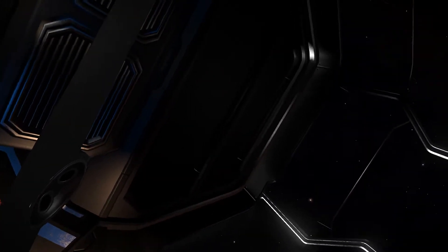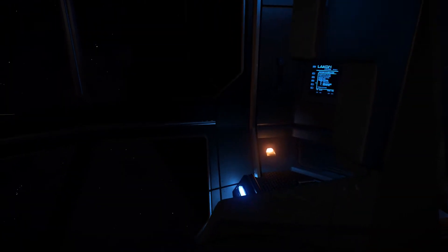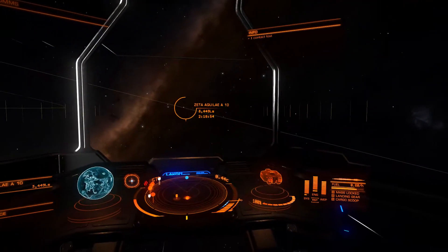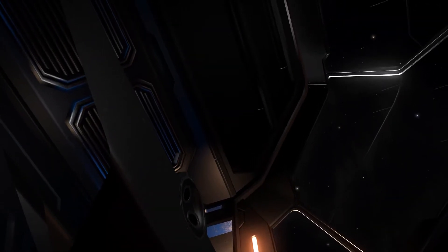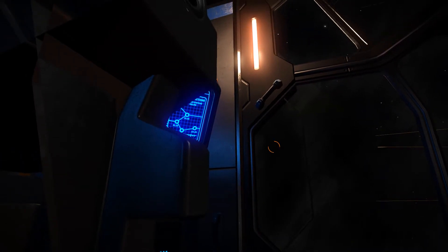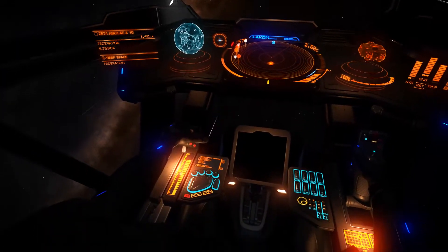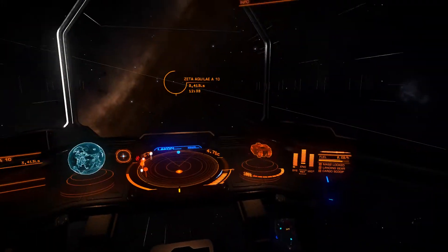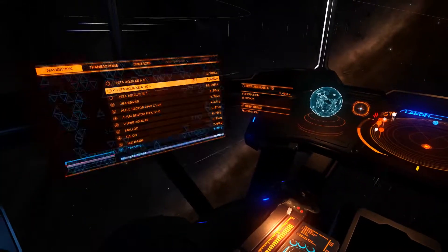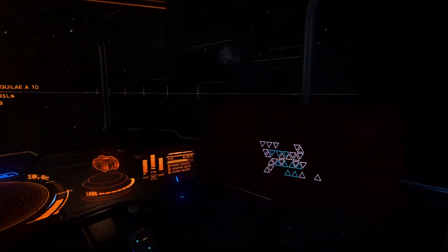Here is the cockpit of the Lakon Type 6. You can see some blueprints of the ship over there, and over here you can see the engines. You can see space passing by from under your feet — it's pretty nice. The Lakon series actually have much better views than the other ships.